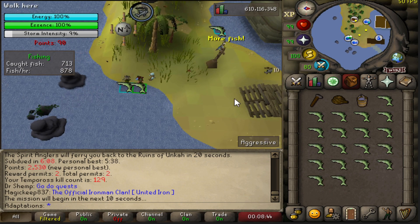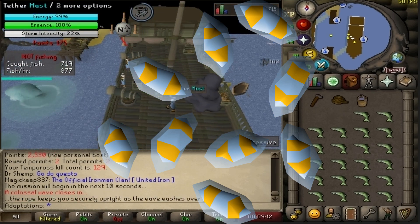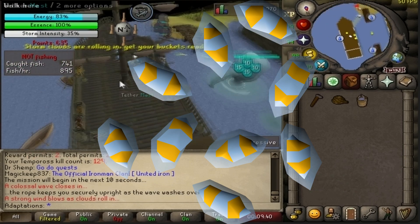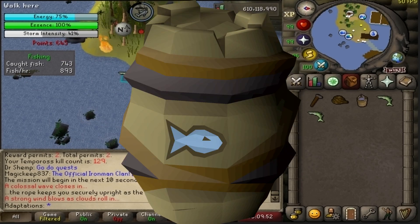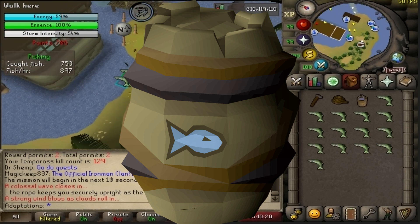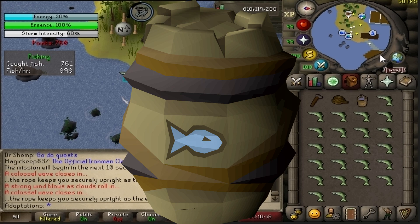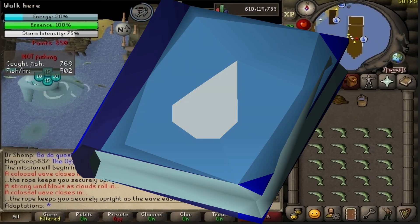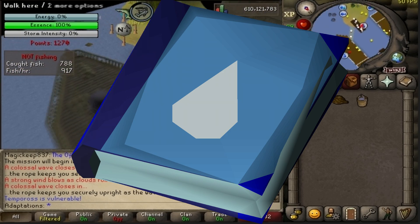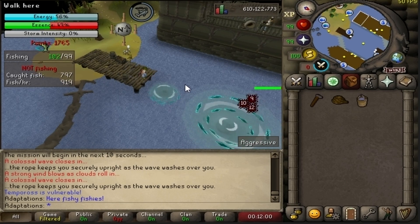Tempoross also offers quite a few unique rewards. The coolest is the Tiny Temper pet. You'll also receive spirit flakes, which recolor the Angler outfit into the Spirit Angler outfit, and they give a 50% chance of catching an extra fish for no extra XP — which stacks with Rada's Blessing. The Fish Barrel can store up to 28 raw fish but can only be emptied at a bank; combining it with the Fish Sack makes it equippable, making fishing in other places more AFK. The Tome of Water is another unique drop that increases the damage and accuracy of water, curse, and binding spells by 20%.